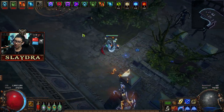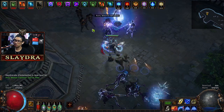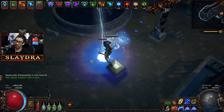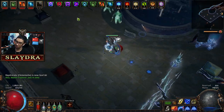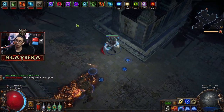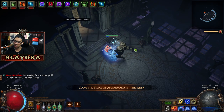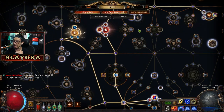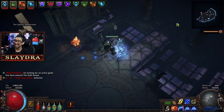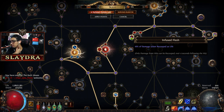If you do get lucky you get a six-link. Since I don't have max shock at the moment, you can run Innervate and it will give you 20% extra chance to shock. It's basically like added lightning damage but the numbers are higher.